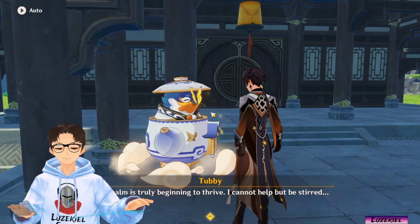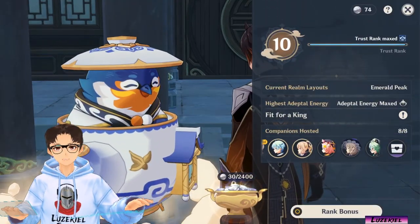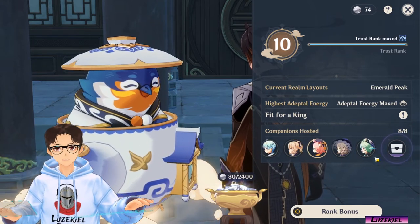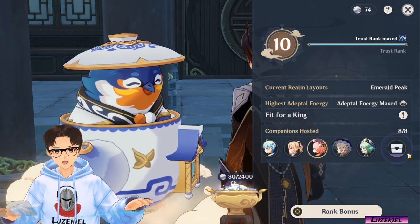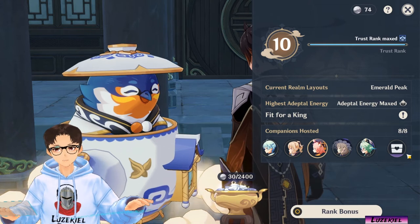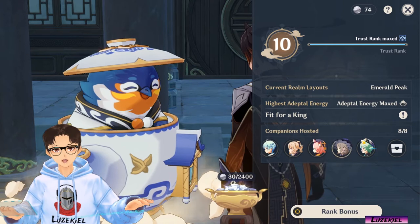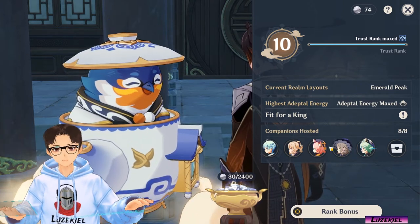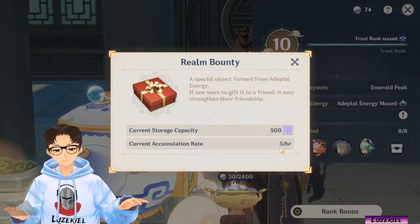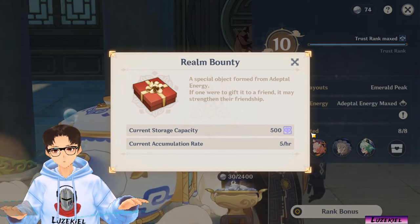Next, you can speak to Tubby and click on Trust Rank. Notice that your characters are now listed under Companions Hosted, and you can click this gift box to claim the Friendship EXP. The level of purple in this icon roughly indicates how much Friendship EXP has accumulated for you to collect. Let's click it. The little purple numbers that appear above your character icons indicate the Friendship level of your characters. After claiming, click on the gift box icon again to view your EXP per hour rate as well as your maximum capacity. The rate and capacity scales with your Trust Rank as well.